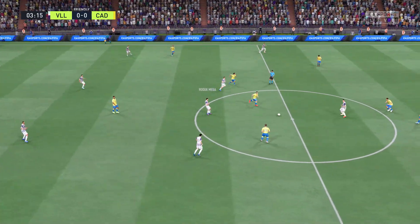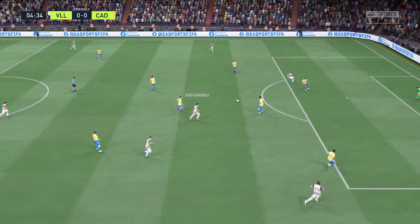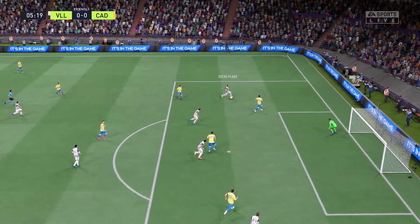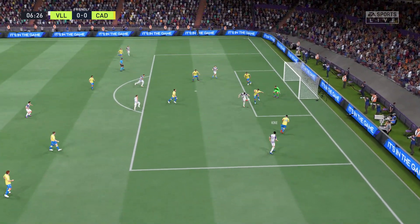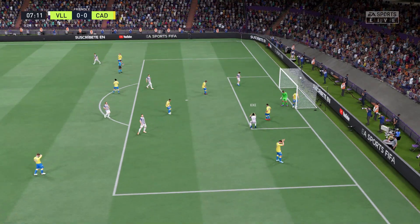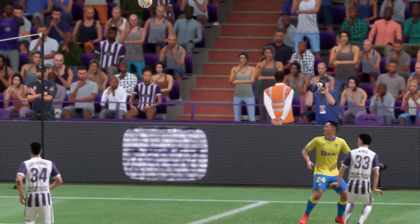Oh, he's given the ball away unnecessarily. Sergi Guardiola — a vital interception. Can he take advantage? And up for grabs off the keeper. Excellent block. The header had just a bit too much height on it. Well, that was a good bit of play. The cross, the movement and the determination were excellent, but not the end product.